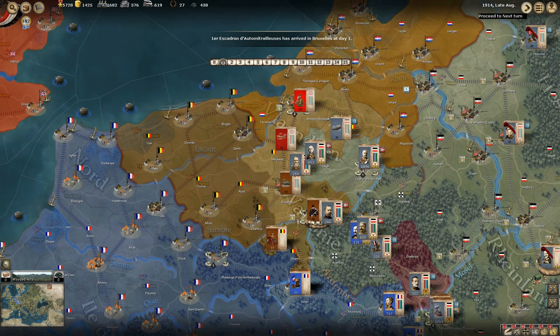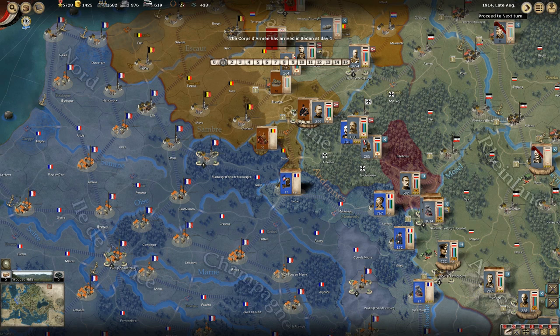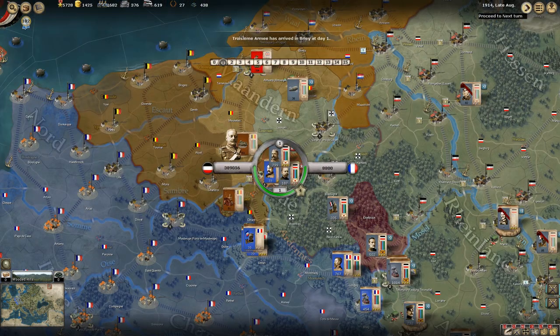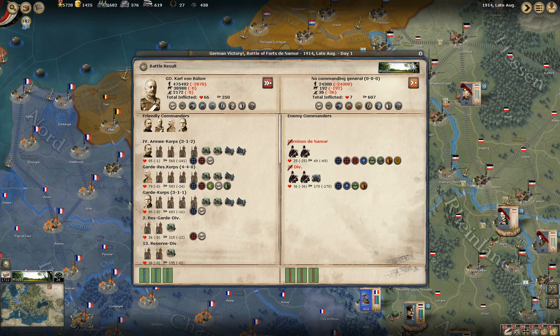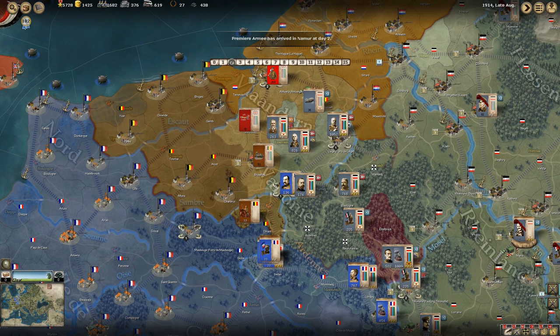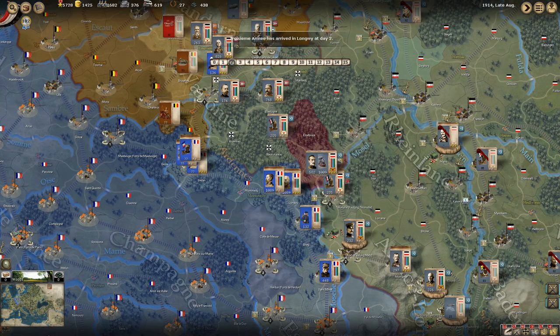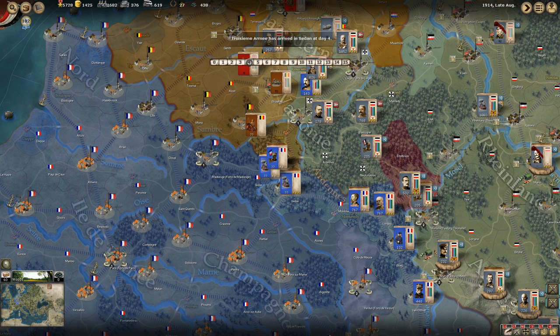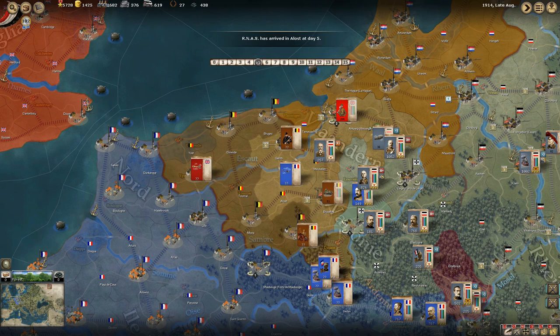The first squadron arrived in Brussels on the first day. Seeing actual British units show up is not making me feel confident. Carl von Bülow with a German victory at the Forts of Namur — a difficult nut to crack, but we made it through. Hopefully the rest of our guys have that same momentum. I don't like to see the massive French forces over here at Longwy — obviously I was planning to attack there initially, but no way would I attack there now. It's just way too unsafe.